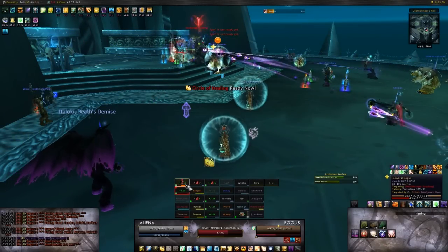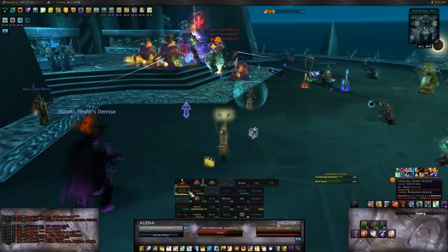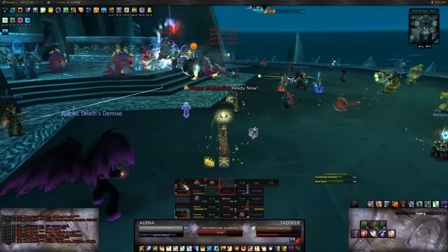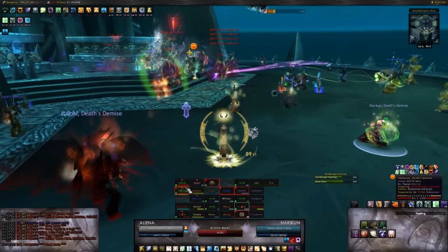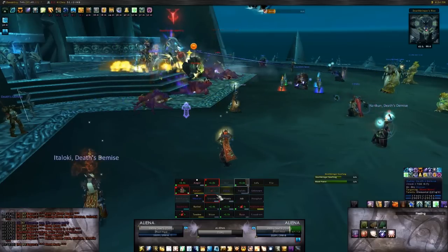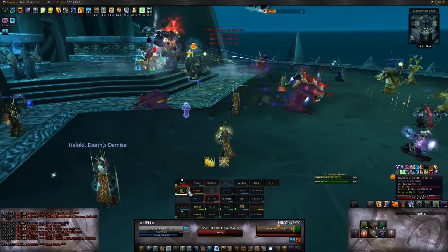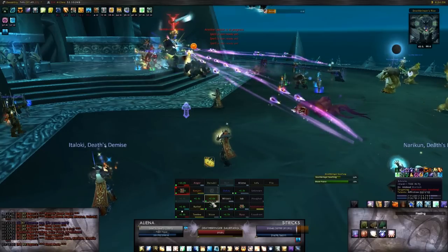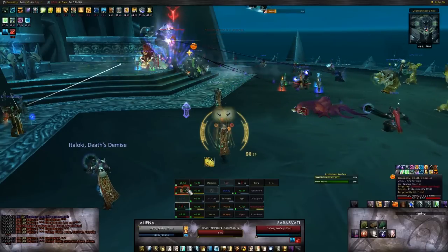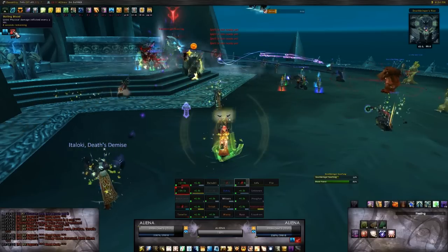For Deathbringer Saurfang, we are also bringing 6 healers. This fight starts out incredibly easy to heal. Tank damage starts out moderate, so you should have at least 2 dedicated tank healers for this encounter. Provided your raid is spread out accordingly, the only raid damage you'll have to worry about for a while is Boiling Blood, a Damage Over Time spell placed on 3 raid members at the same time, and Blood Nova, which should ideally only hit one player for about 13k health. As the fight progresses, your tanks will take a lot more damage, so another healer should probably be switching over to full-time tank healing.